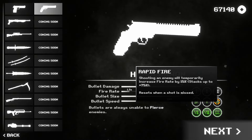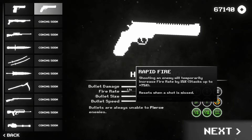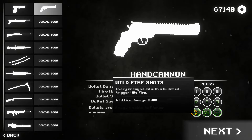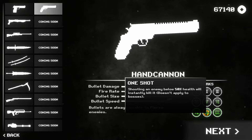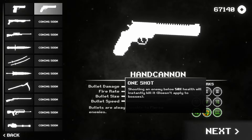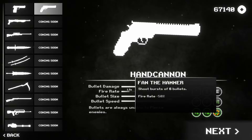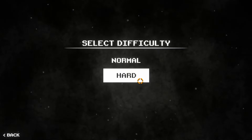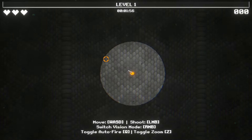Rapid fire — that's my play style. Shooting an enemy will temporarily increase fire rate by 15%, up to 75%, resets when a shot is missed. Wildfire: bullets trigger wildfire on enemy kills. Shooting an enemy below 50% health will instantly kill it — that is great. And shoot a burst of six bullets — that sounds great as well. Let's get into this and we're going to go into map two, on normal. It rocked me last time. We'll see how well the hand cannon does.